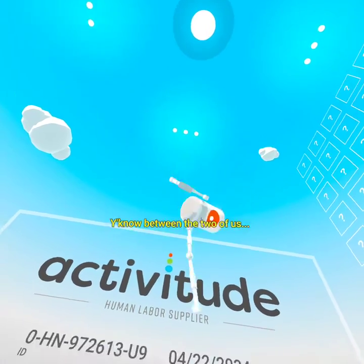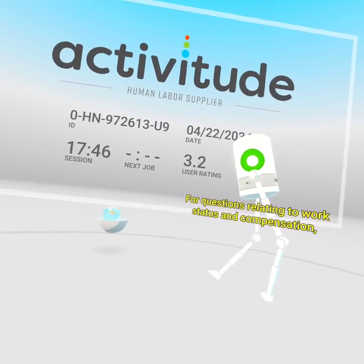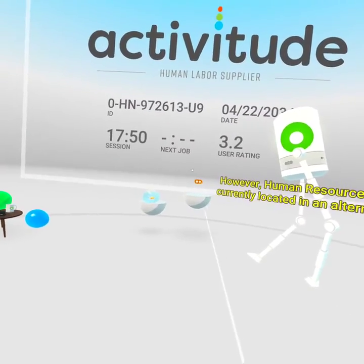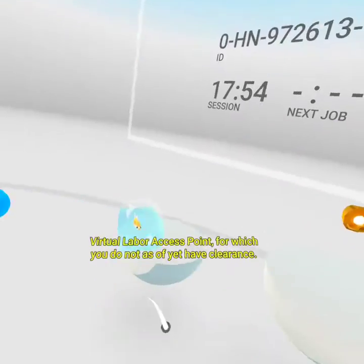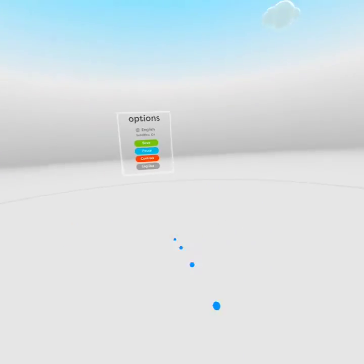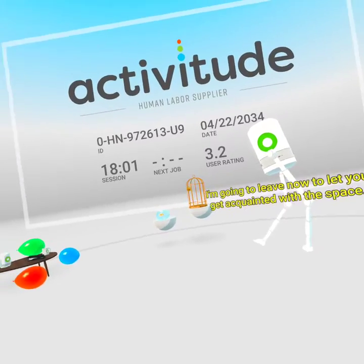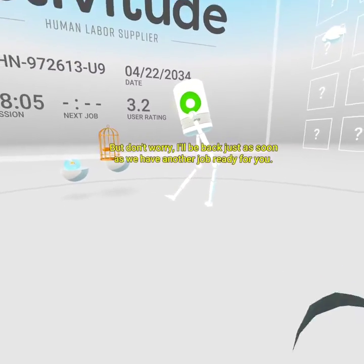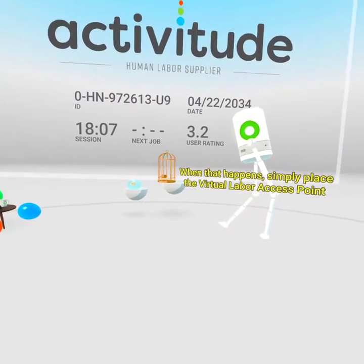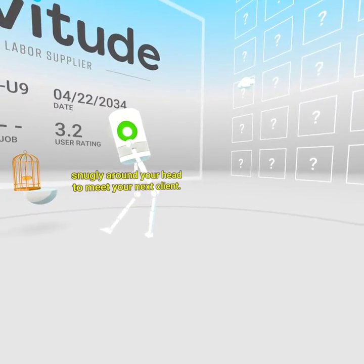Between the two of us — for questions relating to work status and compensation, please see Human Resources. However, Human Resources is currently located in an alternate virtual labor access point for which you do not, as of yet, have clearance. I'm going to leave now to let you get acquainted with the space. But don't worry — I'll be back just as soon as we have another job ready for you. Simply place the virtual labor access point snugly around your head to meet your next client. And remember the Actiwitude song!